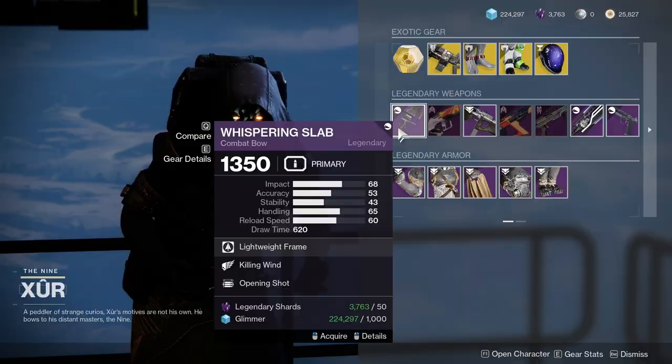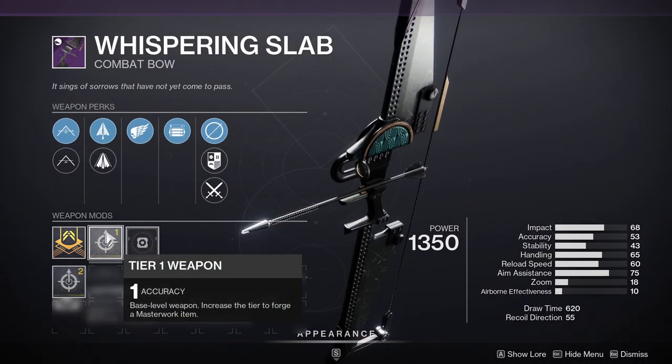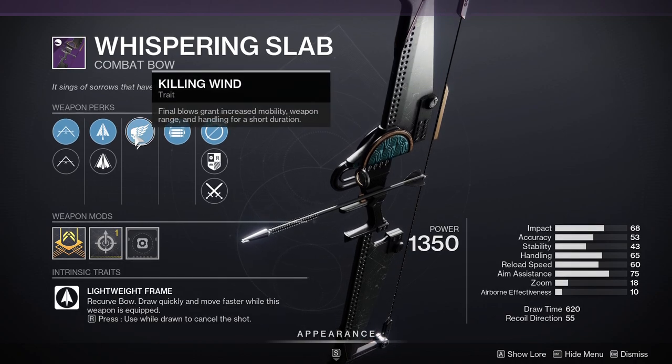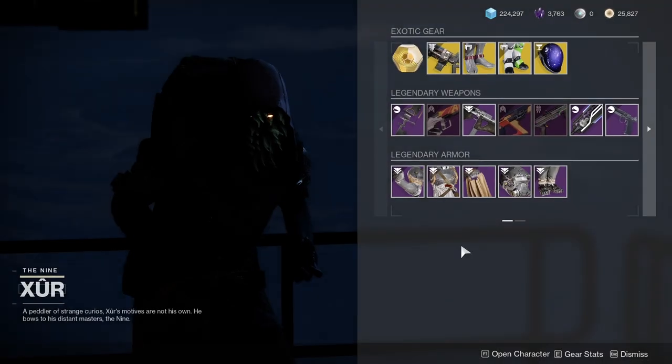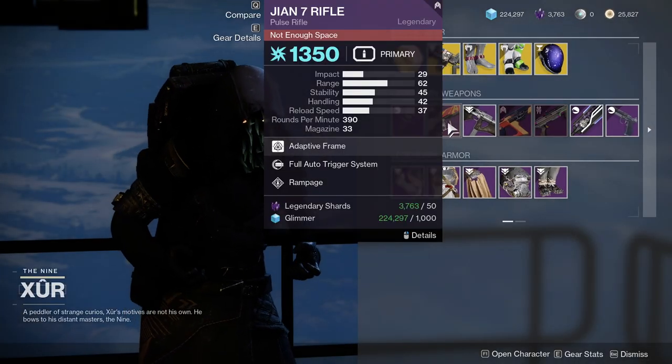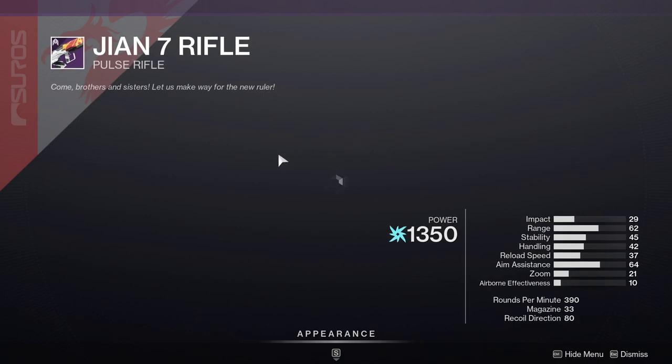As for the weapons, we're looking at Whispering Slab with Killing Wind and Opening Shot — did I read that right? Okay. This is interesting. I won't pick it up just because I already have a Whispering Slab that I like, but fully auto with Rampage — that's nice.